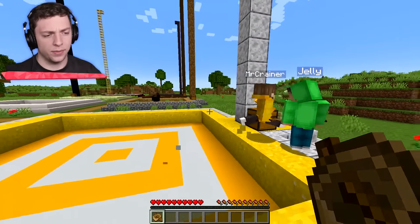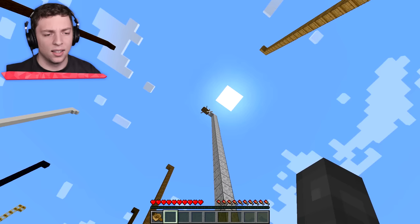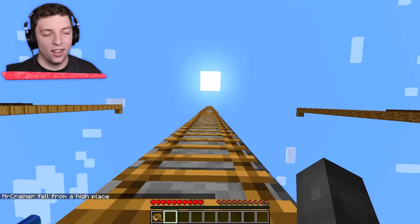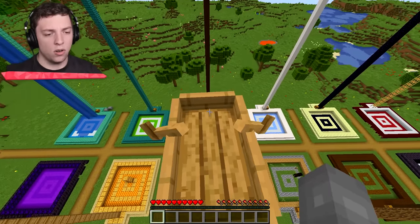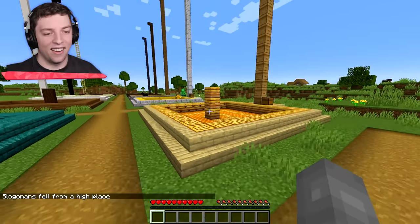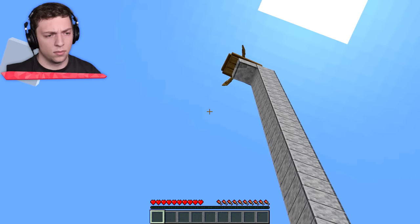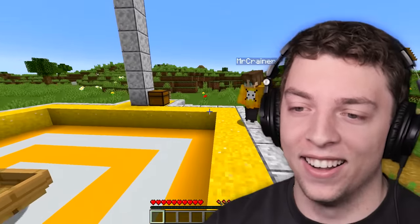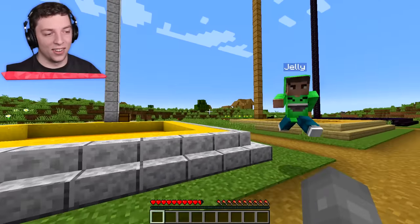Oh, you're going to like this one, Crainer. What is it? Oh, the boat! My turn. You can go first. You put the boat down at the end. You're such a dummy. Although, that is actually an MLG, isn't it? You get in it, get out, get in it, get out. Come on. Wait, don't you just stand on it as it goes down? All right, Crainer. You have to right-click it. It's about time you guys watch a pro do this. Oh, he did it!